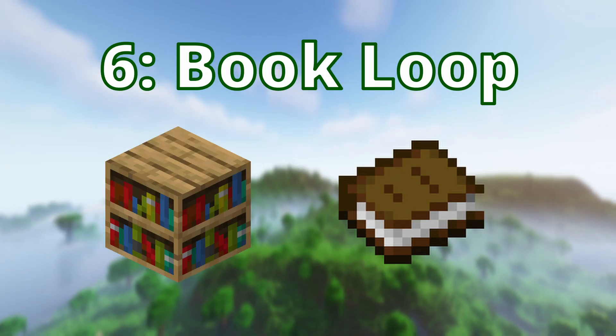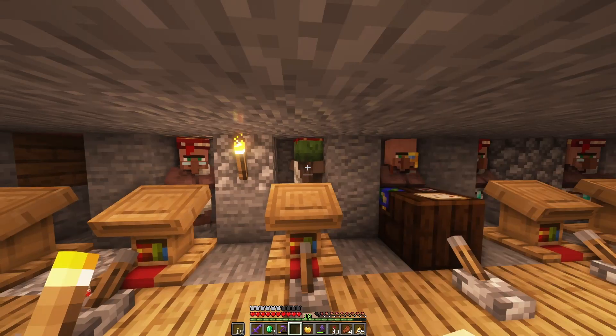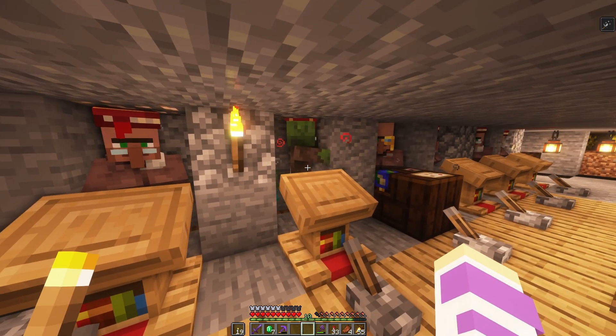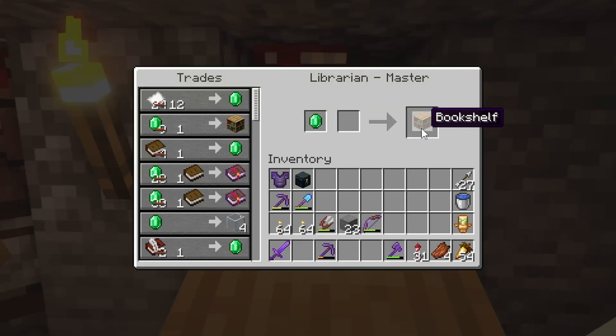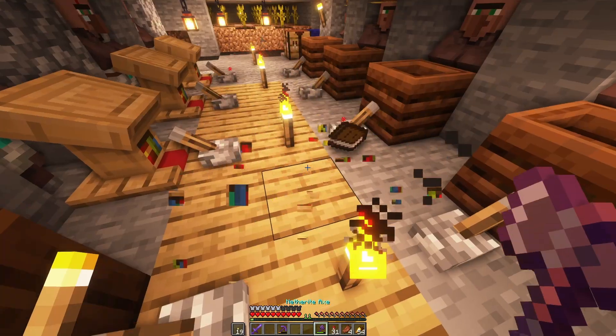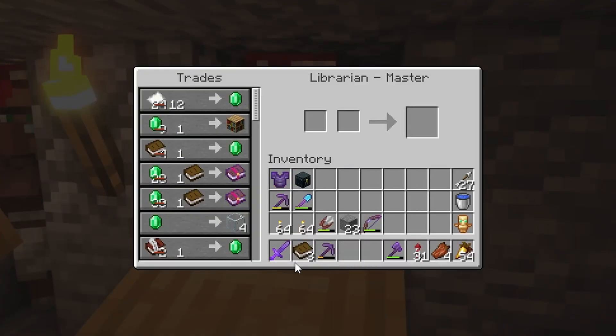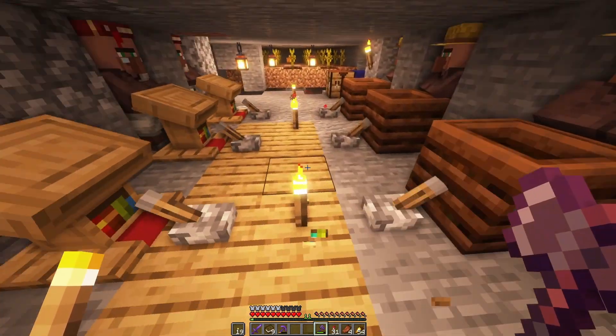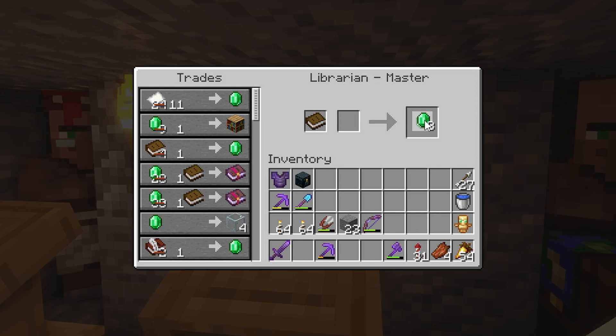Number 6: the bookshelf-to-book infinite trading loop. If you've cured all your villagers, this is a really easy way to get a whole bunch of emeralds at one time. By getting the bookshelf trade and the book trade down to a one-to-one in the librarian trading menu, you can easily get infinite emeralds by buying bookshelves, breaking them, and selling the books back. You gain two emeralds every time you do this, but the only downside is the trades lock pretty quickly.